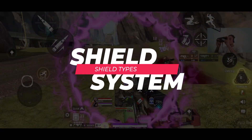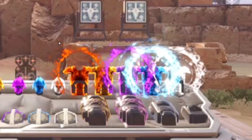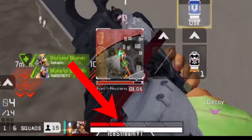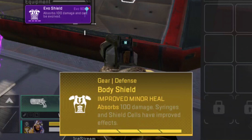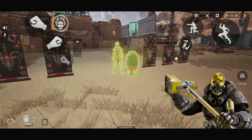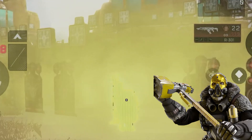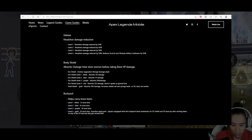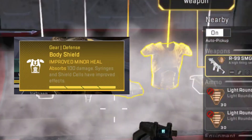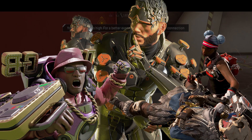Shield system. In Apex Legends Mobile, there are three types of shields: the Body Shield, the Helmet, and the Knockdown Shield. Body Shields come in two main types: Evo Shields and the Gold Shield. Evo Shields evolve the more damage you deal to an enemy, going from white to red, with red offering the highest damage absorption. The Gold Shield is a loot-only shield that does not evolve, but it offers a fantastic perk perfect for legends like Lifeline, Gibraltar, and Mirage. Body Shields absorb incoming damage before your base HP, though things like Caustic's Toxic Gas and ring damage deal direct HP damage.